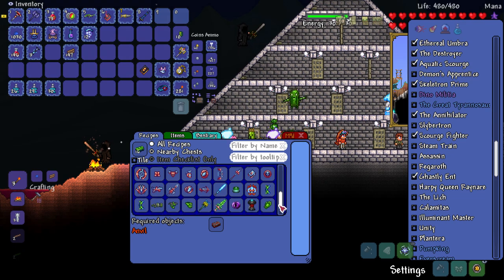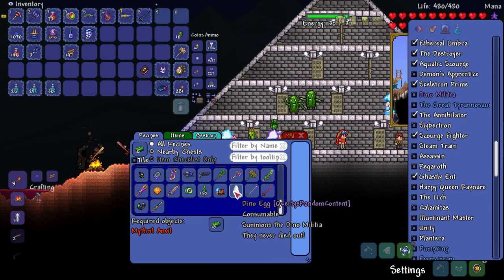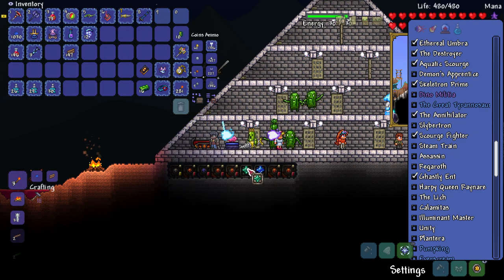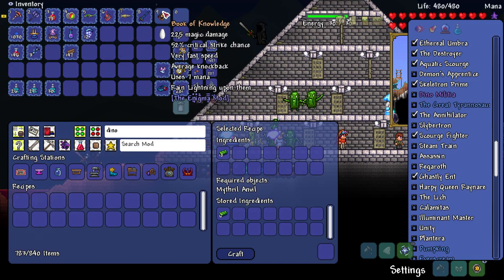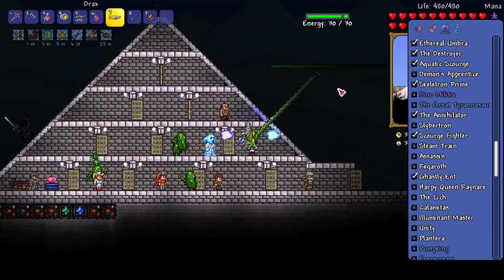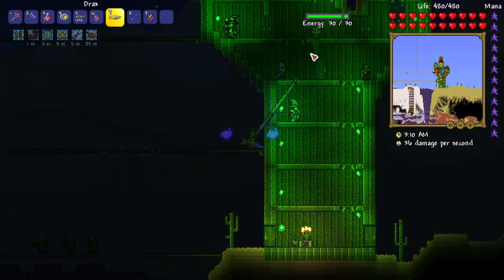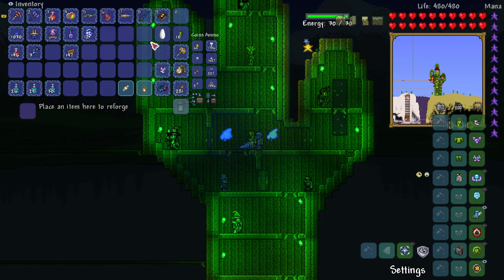I need to make Chlorophyte bars. Let's look up what I need to make — the Dino Egg summons the Dino Militia! I'm going to do that because that sounds pretty sick. Jurassic World came out and I got a comment asking if I was excited for it — I'd already seen it, I had no idea why but it came out in Britain way before anywhere else.